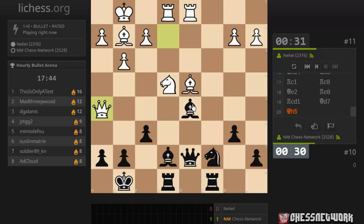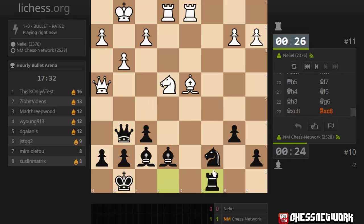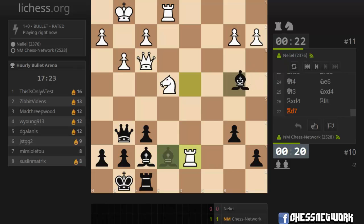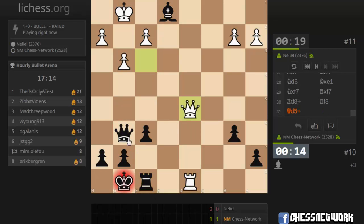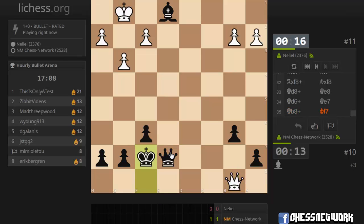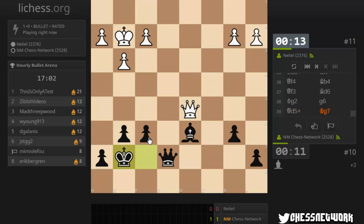Queen f5. Let's try this. I'm going to get out of harm's way. Bishop h6. Get the bishop at least. I'm going to move my bishop — hit the rook. I didn't see that. I think they had queen there maybe. Somehow I got out of that.